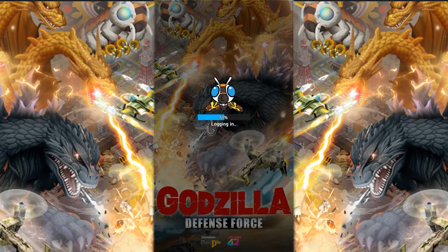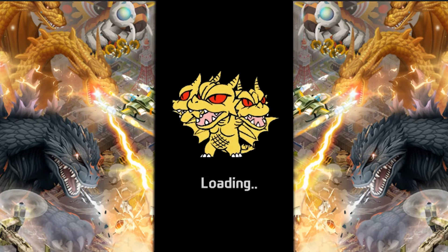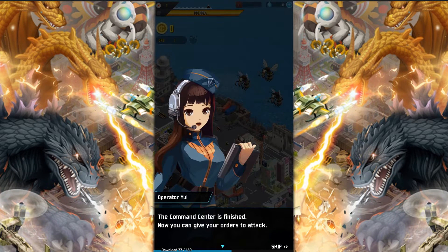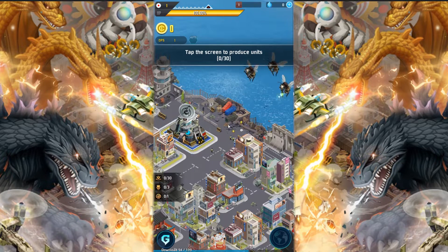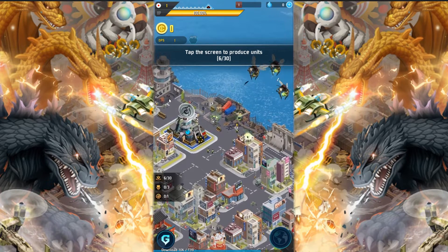I like the Mothra loading in. Oh my god, this screen is also amazing. The command center is finished. Now you have to give your orders to attack. Move your troops and tap the empty space on the screen.